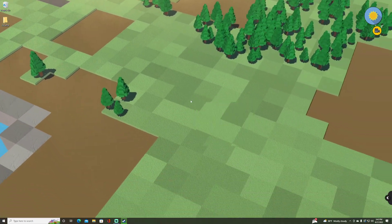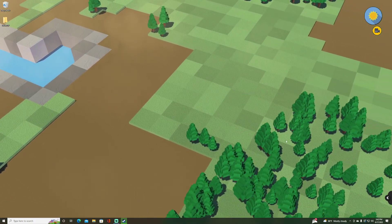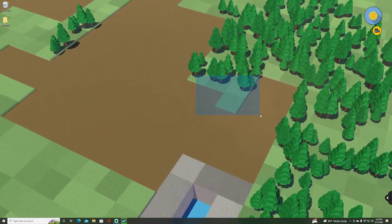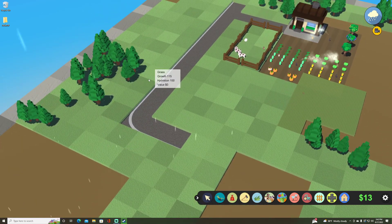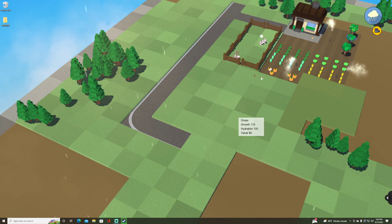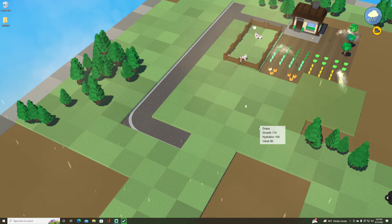We've got our nice tiny little farm that we can go about our business with and come back to. There's also a lake here — just visual, I don't think there's any perk to it. Hydration is 99 to 100 over here. It does seem to rain a lot — I'm not complaining, the sound from the rain is nice.